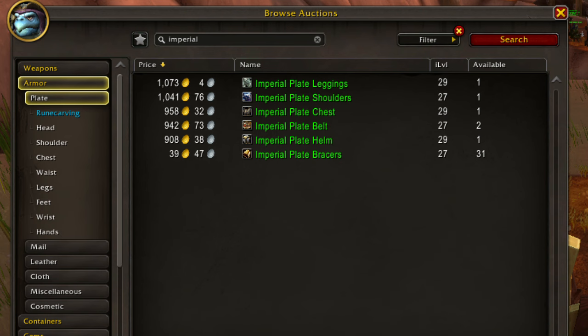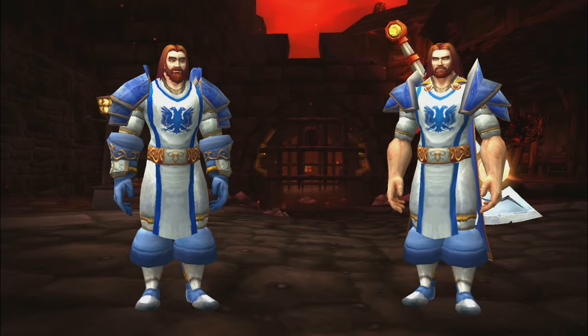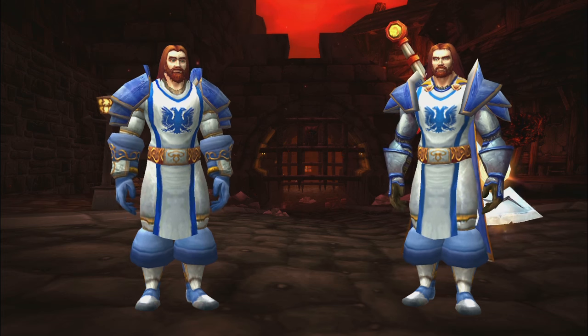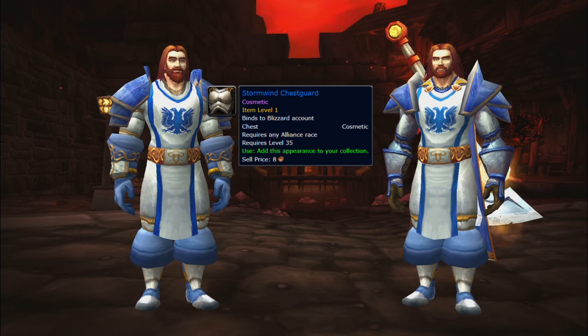You can also buy the Imperial Plate Chest, which the original Morgraine model is using, but since we have no access to the gloves of the original set, I think it's better to use both the Stormwind Chest Guard and the Stormwind Grips.